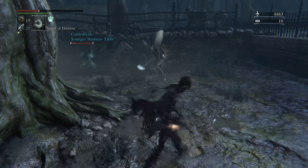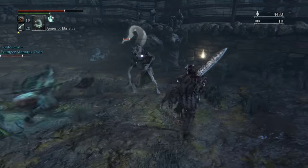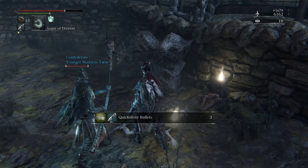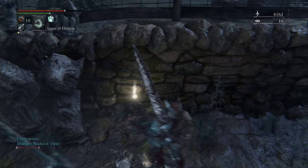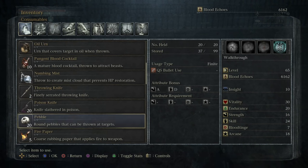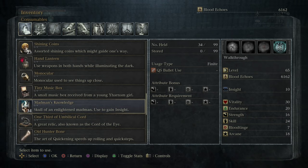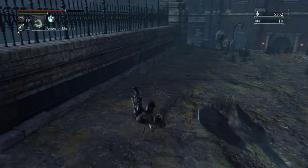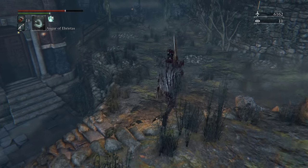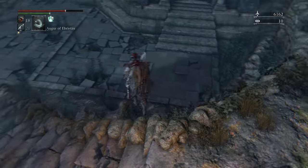Be careful, because you don't get that insight back — that insight is gone forever. Insight is fairly limited: you only get it for finding a boss, defeating a boss, or popping your madman's knowledge. We can use insight to buy upgrade materials, in particular blood rocks, which are quite rare. So you do not want to be losing insight.